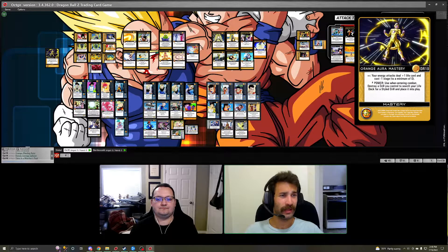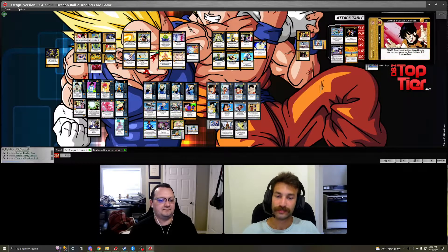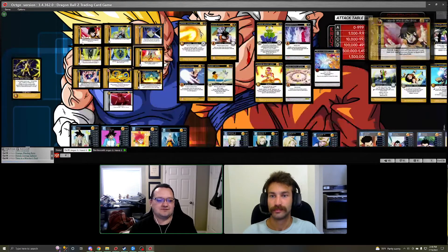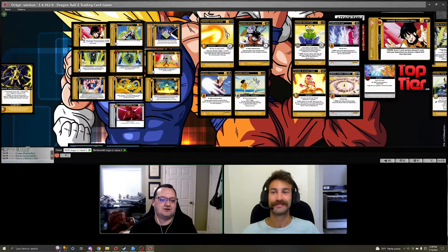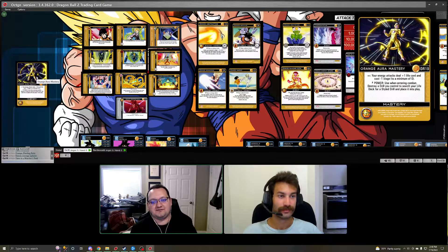This mastery does a great job with all of Orange's support to throw out big heavy energy attacks at your opponent. With any Orange Mastery you want to run drills, and with Aura Mastery we have a lot of drills to run — partially because you can always destroy and search for whichever drill you need for the occasion, as well as ways to get drills back from the discard pile after they're destroyed.